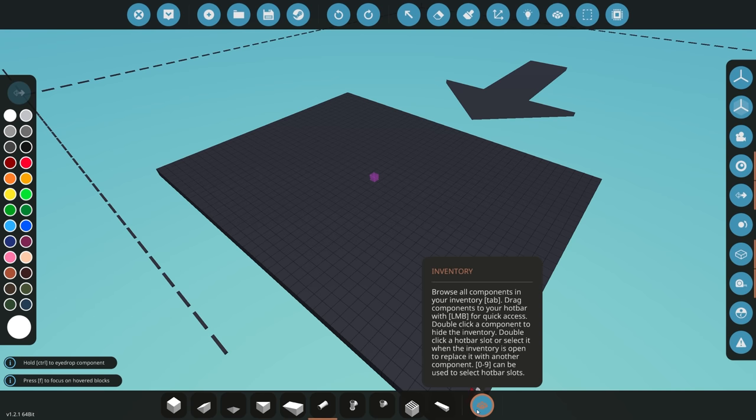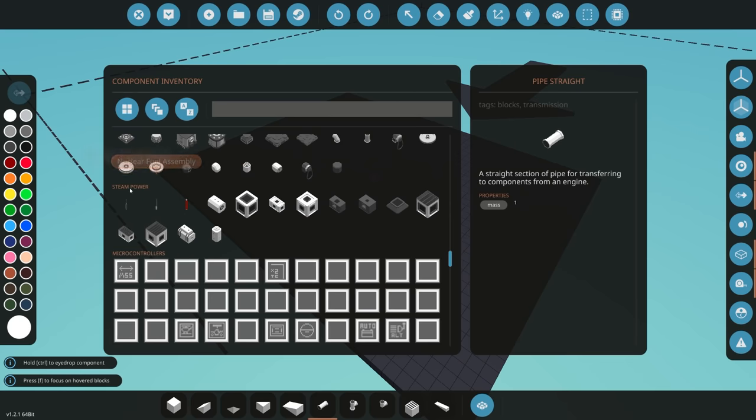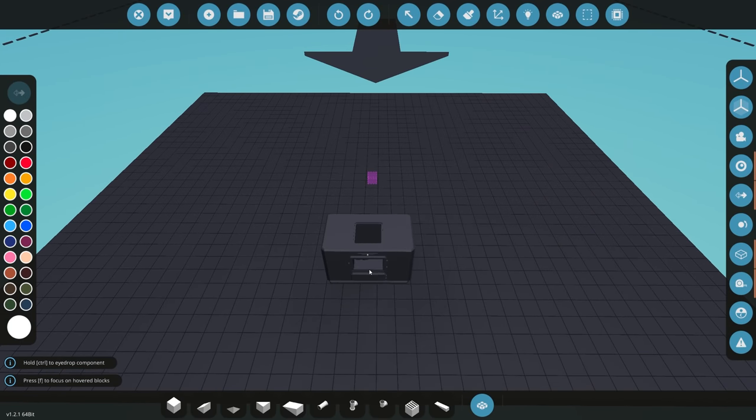Now that we're in the workbench we can get started building our engine. Go into your inventory and find Steam Power at the bottom, just above your mic controllers. We've got a whole bunch of different components that all do very specific things you need to be aware of. The first thing you need is some way to heat up your fluid, and that's what you use a firebox for. There are two different fireboxes: a small or medium-sized one and a large one. We're going to start with a regular-sized firebox and place that in the middle of our creation.